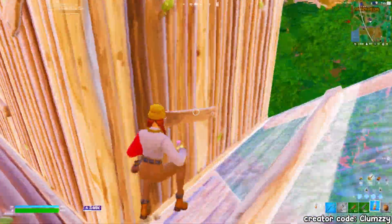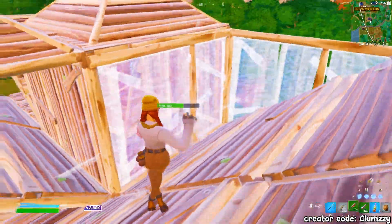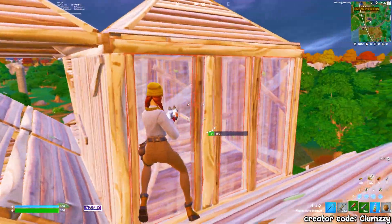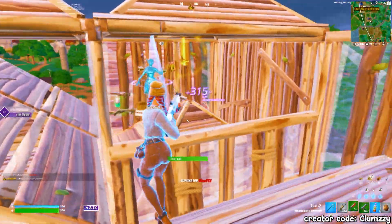In this fight, as I pressure this player's box, I do the same thing I always do. Play the corners of the box and never stop moving left, right, up, down — always be unpredictable and always make yourself a harder target to hit. I move to the right after taking the wall and from here, it's an easy finish.